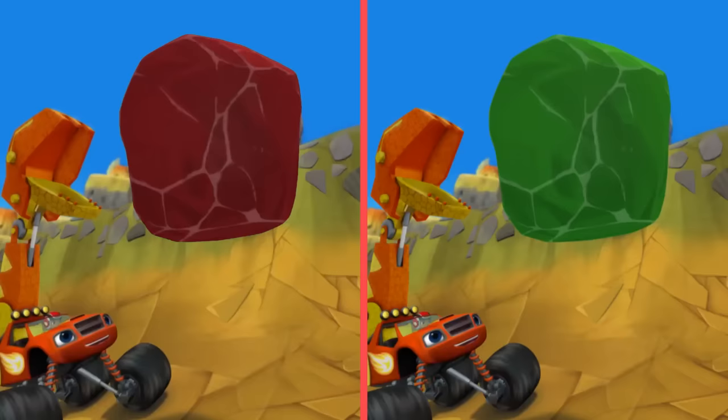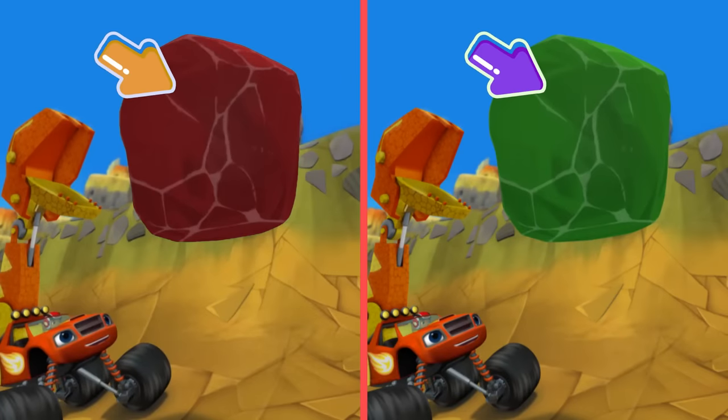Did you spot the difference? Over here, the rock is red. But over here, it's green.